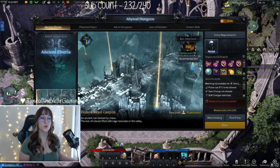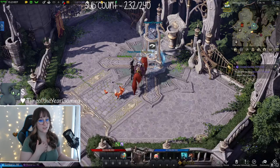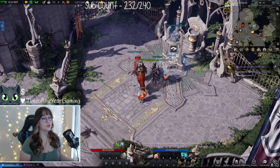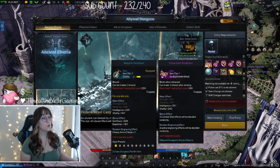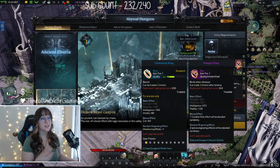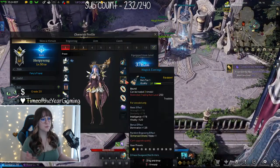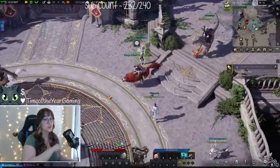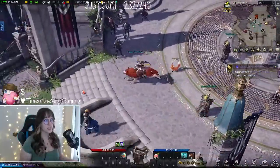Right now I have my main at 546, my main alt at 446, and this character at 376. I wanted to mention that boosting an alt of the same class is usually beneficial. My main is a Bard and I boosted another Bard, because when you do the weekly Abyssal Dungeons, everything that drops can only have engravings for your class type. So all the accessories that drop will be for Bard, giving me a twofold chance to get better gear on my main.